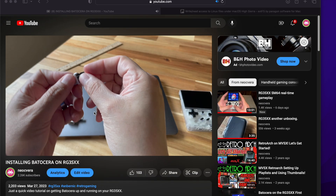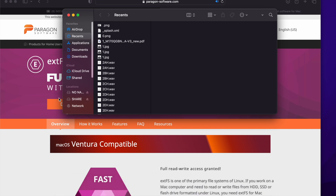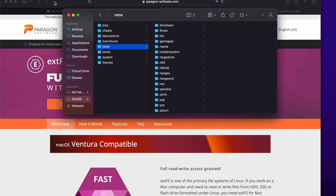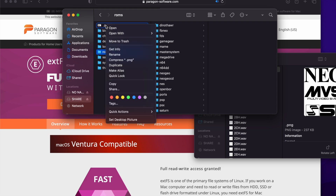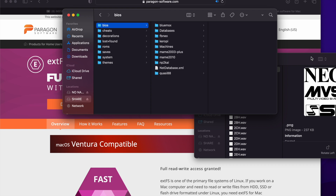We're going to spend some time on learning how to add games through software. The first method is Paragon — it's a software suite available for Mac and Windows. I use it on the Mac and it makes things a lot easier because it's right there in Finder. You're just able to drop things in, add a game to the share drive, delete a game. Super simple — it's just like another drive, no muss no fuss.